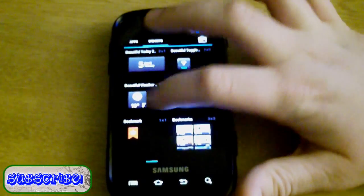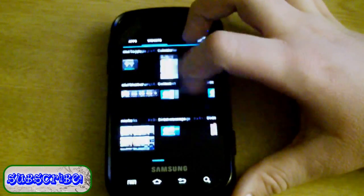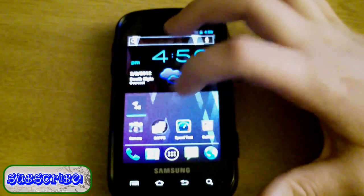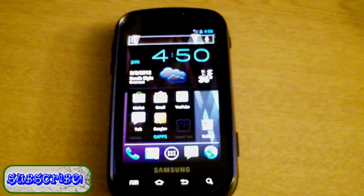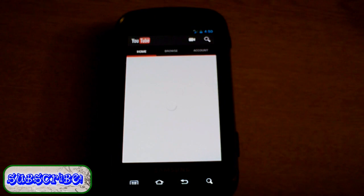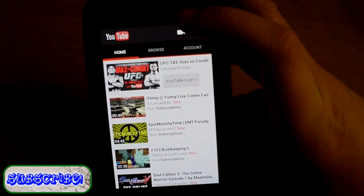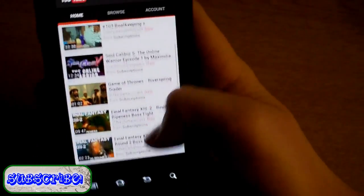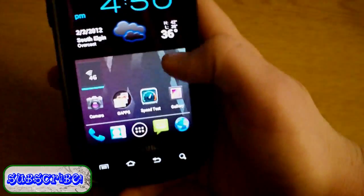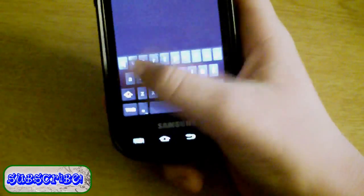You've got your widgets — I have Beautiful Widgets installed after the fact, but you also have your 4G widget and all that good stuff. They've updated the YouTube app in Ice Cream Sandwich; it's now a white theme, which it wasn't before. You can see all your subscriptions and whatnot.